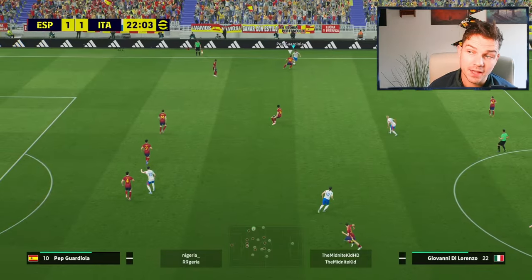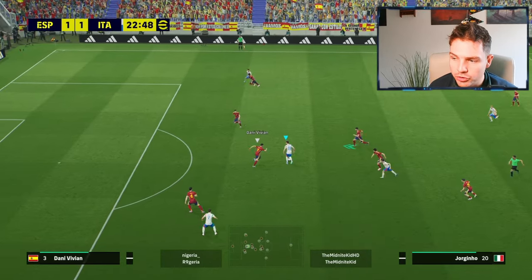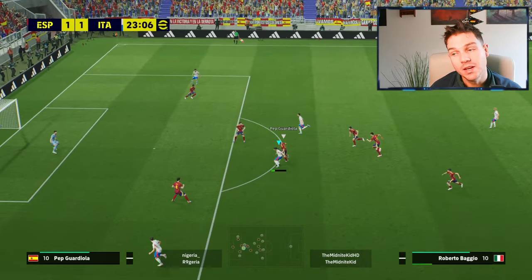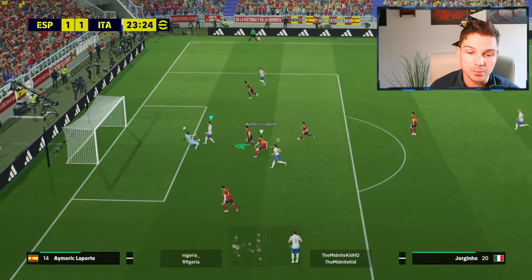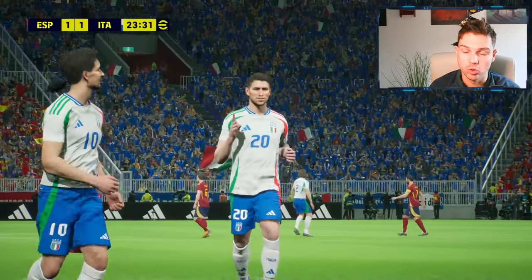We've got another example here. From out wide, which we can do manually, to inside - it's all one-touch passing, it's all central attacks. We're just kind of waiting for the players to make runs, and with long ball counter the players make the most streamlined, natural runs straight towards goal.